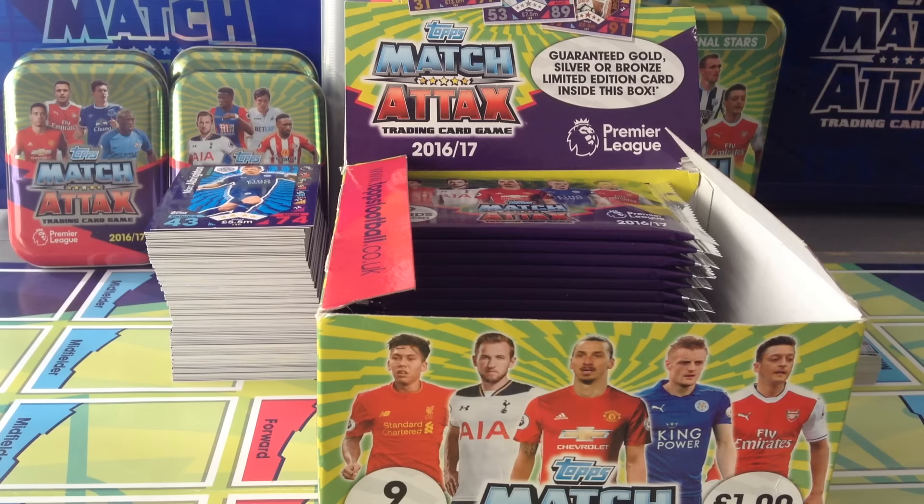Today it's part two of the booster box opening for the Match Attax Premier League 16-17 season. If you watched part one you would have seen what a fantastic opening it was. We started disappointingly with a Coutinho bronze limited edition, then a few packets later the big boom was a gold Dimitri Payet which came out surprisingly out of nowhere.